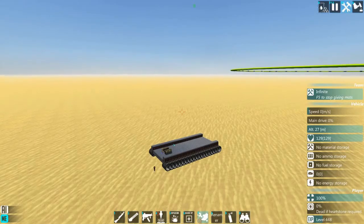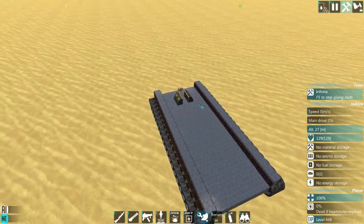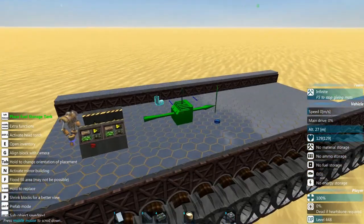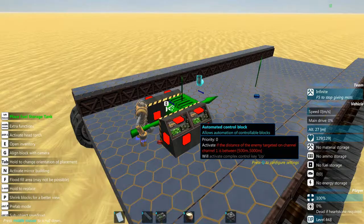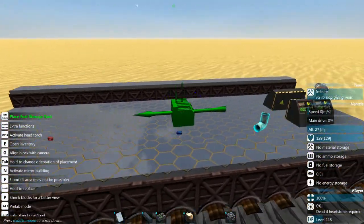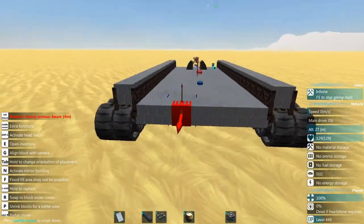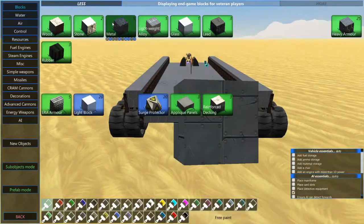Hello, this is DamDoc82 and we're back for part two of my tank build. Here we are with the chassis I built last time. I've gotten rid of the AI and all that stuff from last time because we don't really need it for this next part — I'll be replacing it. For this episode we're going to be working on the hull of the tank, so let's get started.